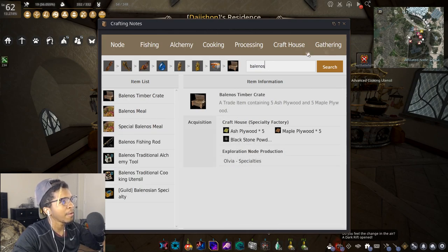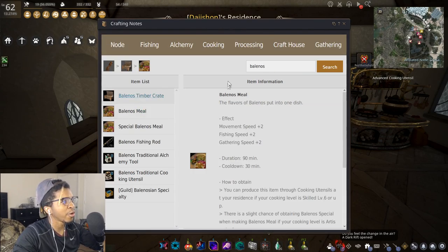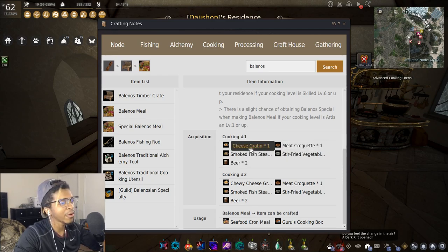What I personally did was Balenos meal. If you press F2 it's a search engine for the majority of craftable items in the game — you can see all the sub-components to make Balenos meals, and most of them give pretty good exp. I mass produced Balenos meals even though I couldn't turn them in until I hit guru, and by the time I hit guru I had well over 200,000 Balenos meals.